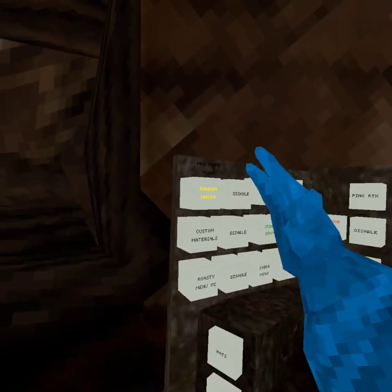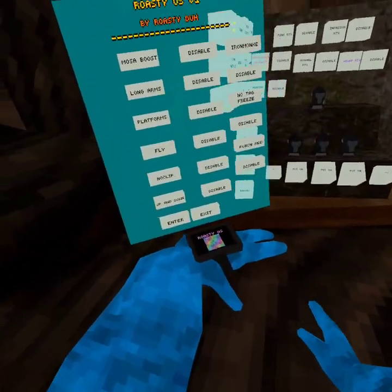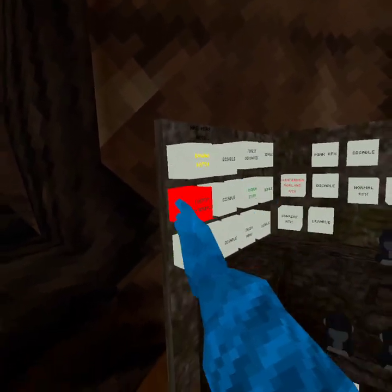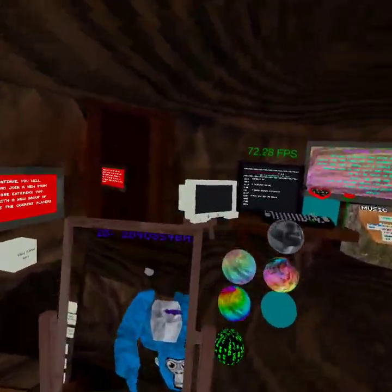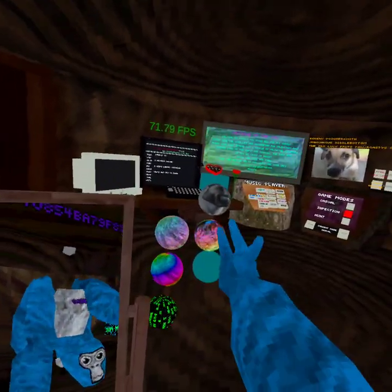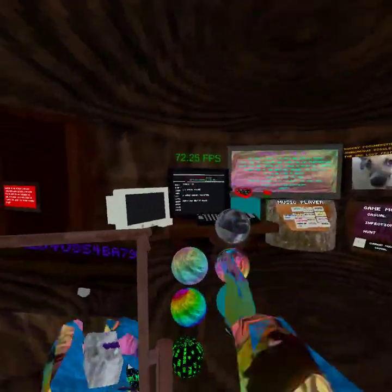Well, I don't know what's happening with those. Banana Watch. Oh! This is Roasty Menu — wait, no, this is Banana Watch. Disable all that. Custom materials. You guys, check these out. You like what you see? Look at this — who doesn't want to be Ultra Giga Chat right here? Look at this. I'm Giga Chat.